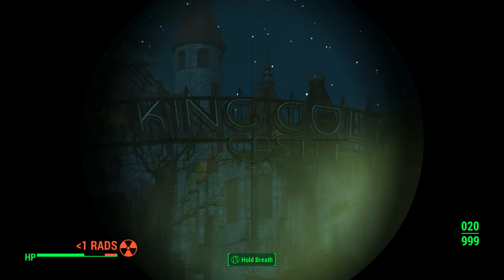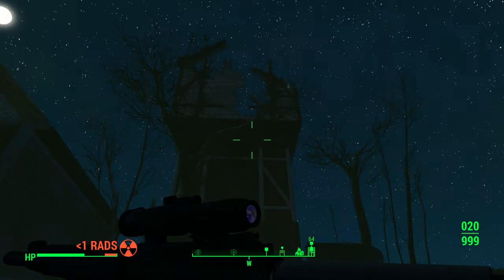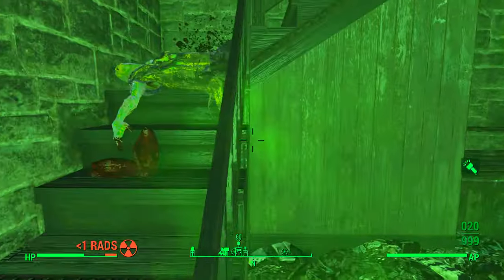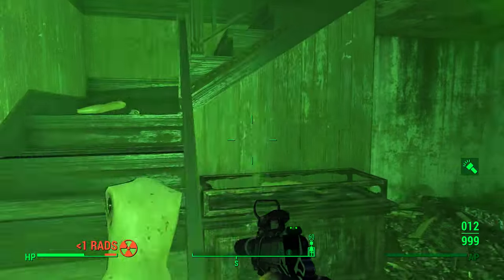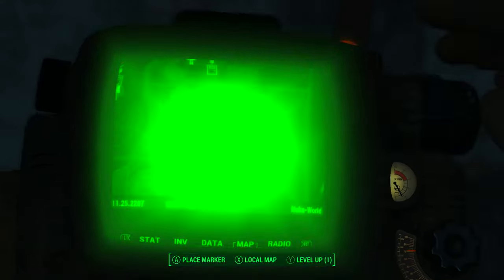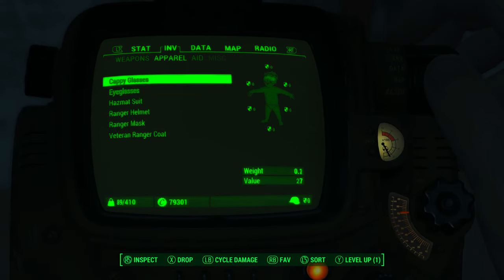Now you'll go to Kitty Kingdom and King Kola's Castle. To the left is a tower building, like a bell tower. You'll climb all the way up — I have my hazmat suit on — take it off, put on the glasses, and you can grab the Cappy at the top.